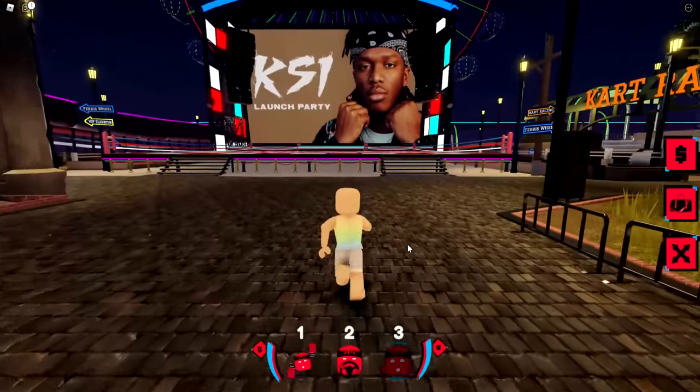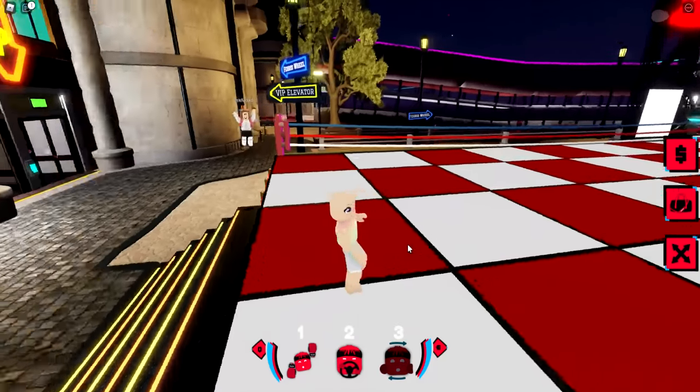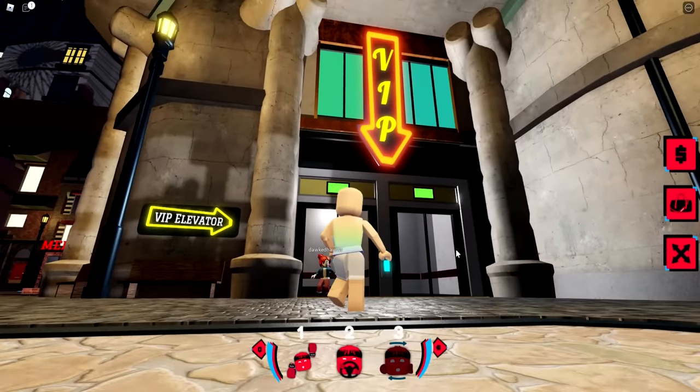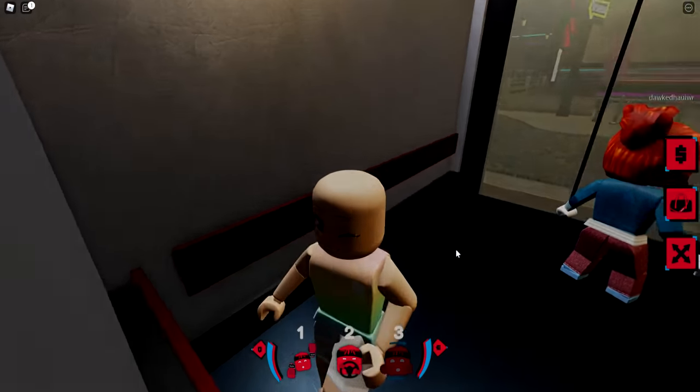Once you're joined, we're going to head over to the stage. You'll see the KSI launch party. We're going to turn around and you'll see the VIP elevator. Go inside — this is actually just going to teleport us to the after party.